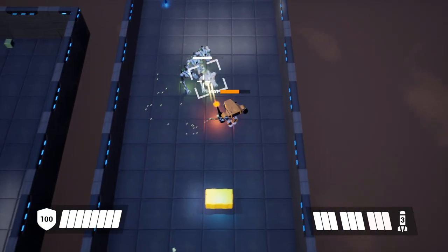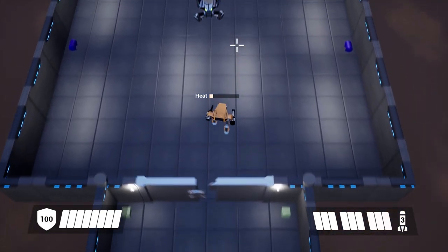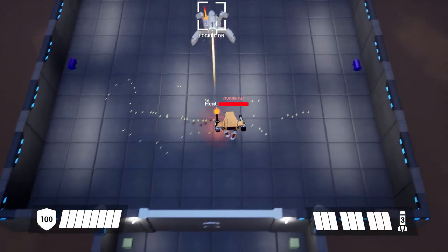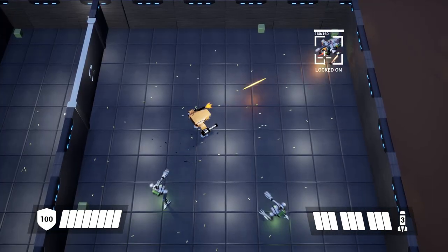So far I've added two upgrades for the machine gun and two for the missile launcher. For the machine gun, we have chaingun and heavy cannon. The chaingun deals heaps of damage, slows movement speed when firing, and overheats if fired for too long. The heavy cannon fires big projectiles that knock back smaller enemies and can shoot enemy missiles out of the air.